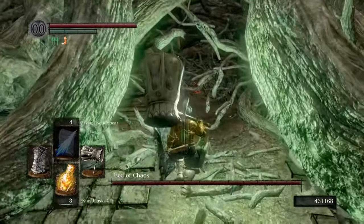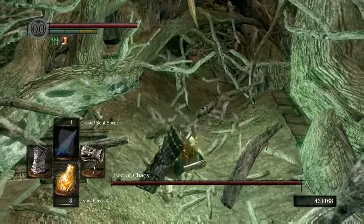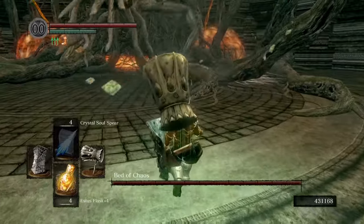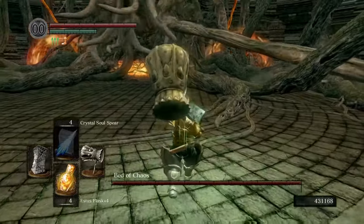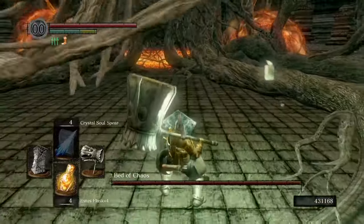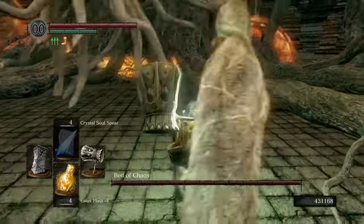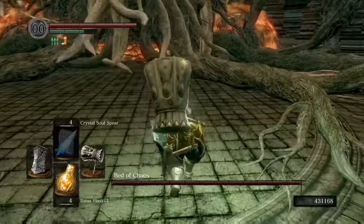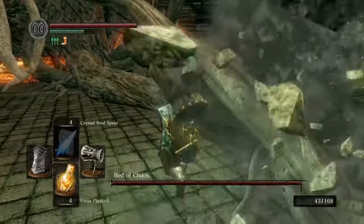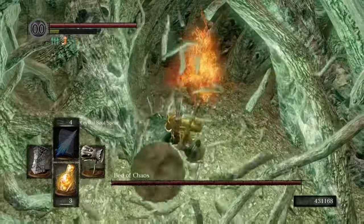Getting into position without dying was actually extremely hard — I used a method of trending to the right so that the Bed of Chaos would do the single swipe and slam instead of the double swipe. This was the only way to get far enough forward to get into position to throw the firebombs. So hey, Bed of Chaos was actually difficult and an interesting obstacle to overcome. Way to go, BOC — you did good at something for once.